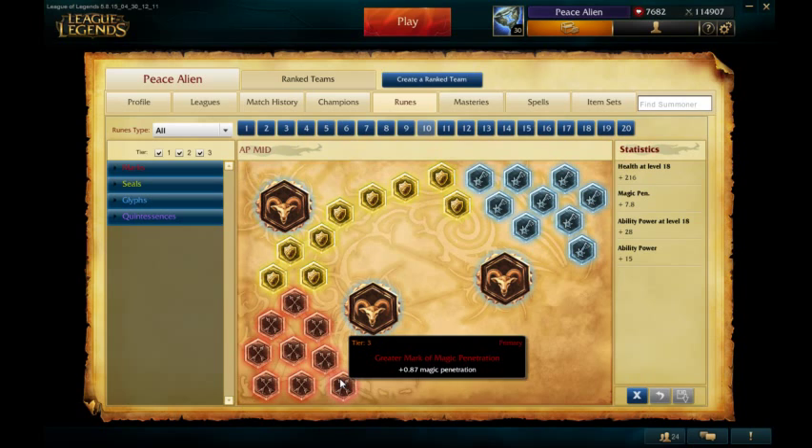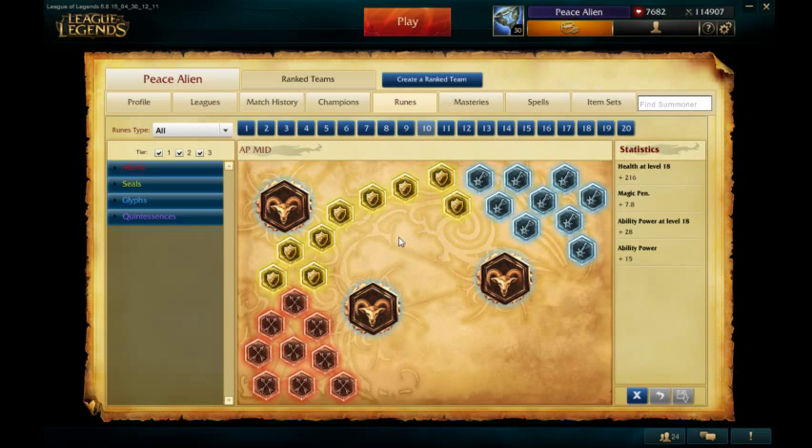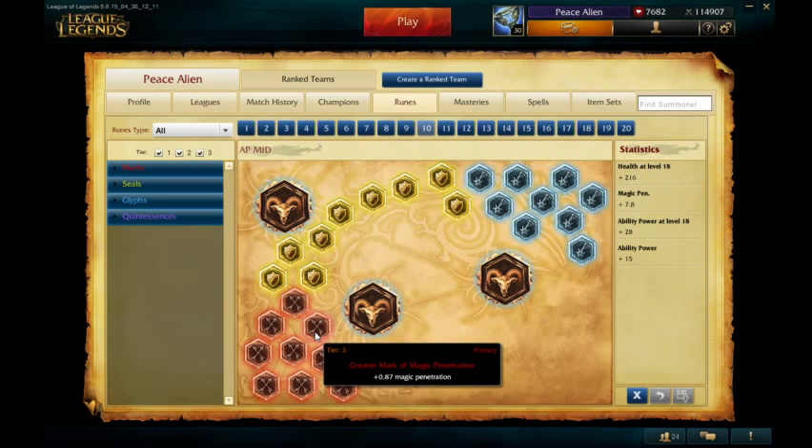Vladimir is an AP damage dealer, so I suggest going Magic Penetration. If you feel like you can auto-attack your opponent, you can go Hybrid Penetration, but it's not really that useful on Vladimir. Just Magic Penetration is generally the best bet.